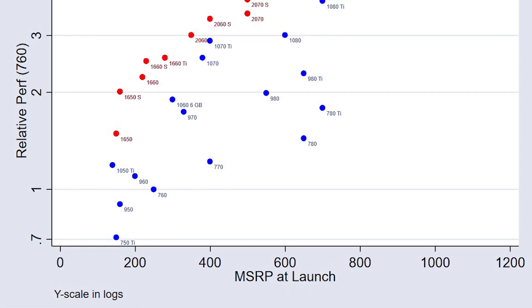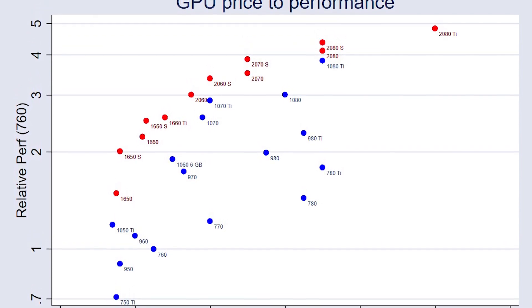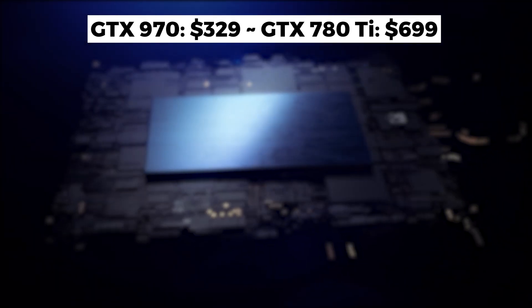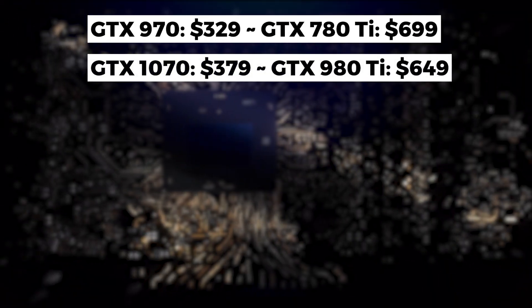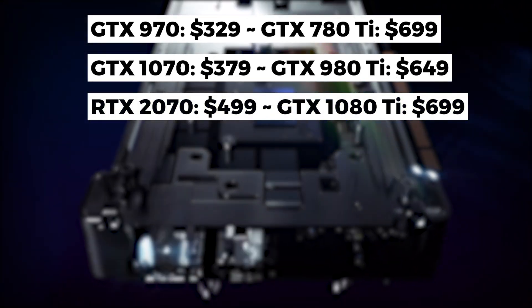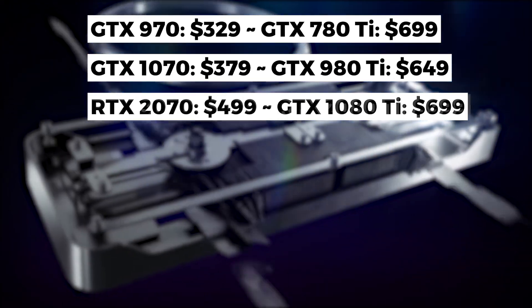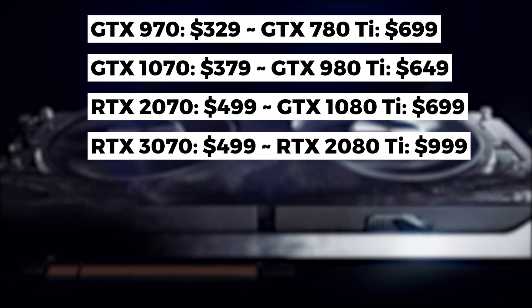Looking at the history of Nvidia GPU pricing, the 70-series has always delivered flagship-level performance from the previous generation at a much lower price. The GTX 970 launched at $329 and matched the $780 Ti. The GTX 1070 launched at $379 and matched the $649 GTX 980 Ti. The RTX 2070 at $499 matched the $699 GTX 1080 Ti, and the RTX 3070 at $499 matched the $999 RTX 2080 Ti.